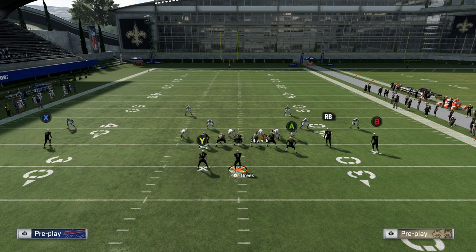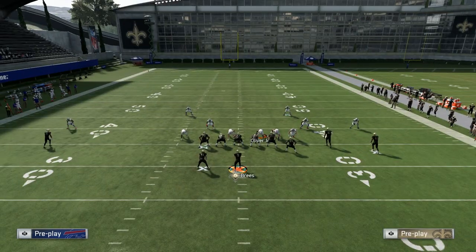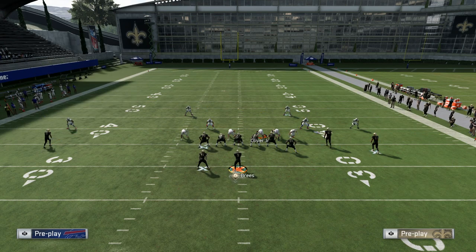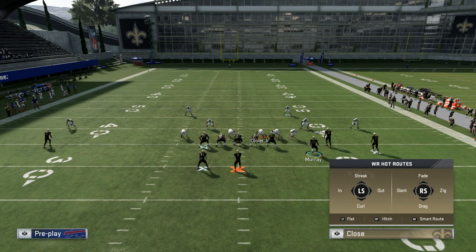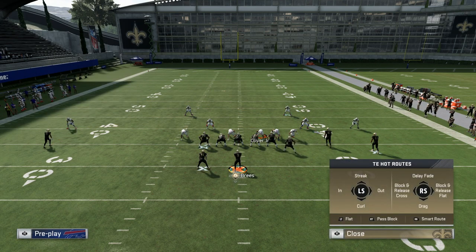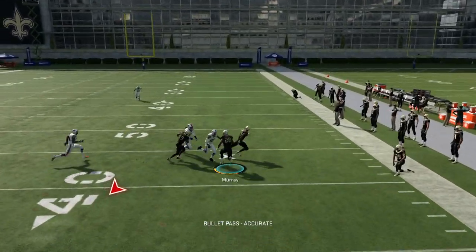My setup: block my running back — I love having six people blocking, I rarely don't block my running back or tight end. Put X on an in route and B on a curl route. You can also motion Latavius Murray out and put him on a zig route — he gets wide receiver hot routes in the slot instead of tight end routes. Motion him back in and he'll stay on that zig. Just be careful: putting him on a zig from his original position gives a block-and-release fade, which is a terrible route.